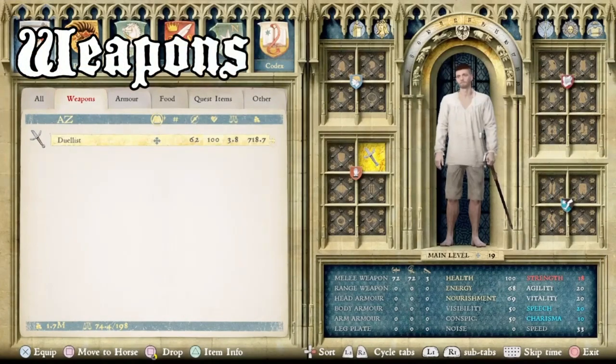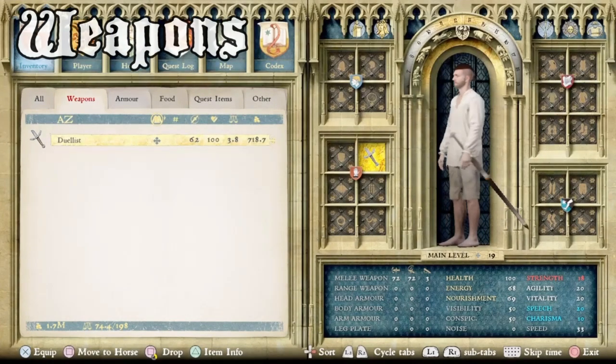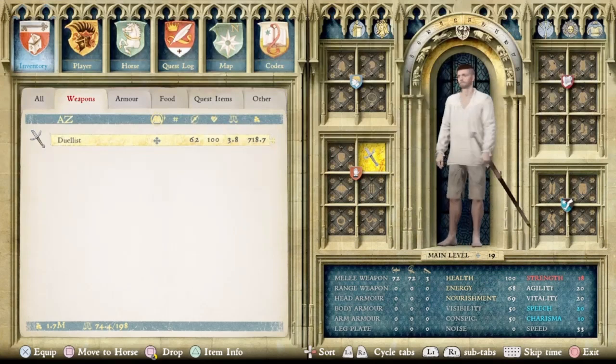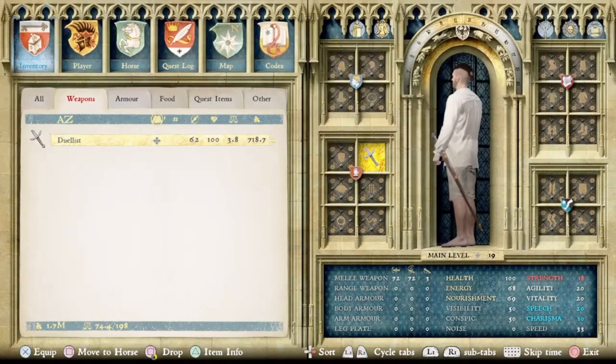Not much to say here about Captain Bernard's weapons other than the fact that he wields the Duelist. When you're training with him, he might pop out a bow or even a shield, but his standard armament does not include any of those. So if you want to arm yourself like Captain Bernard, go and grab the Duelist.